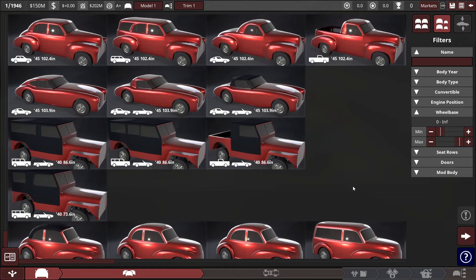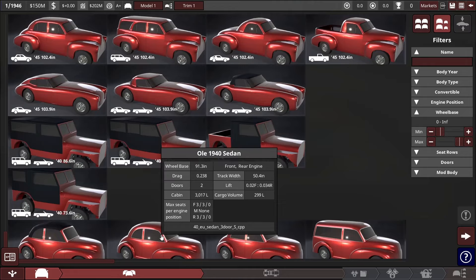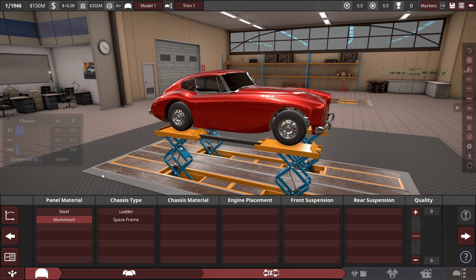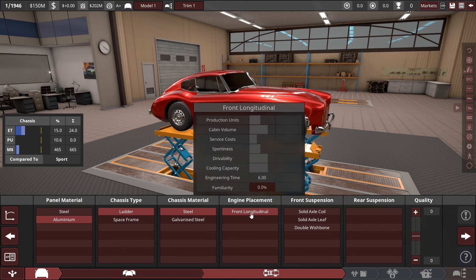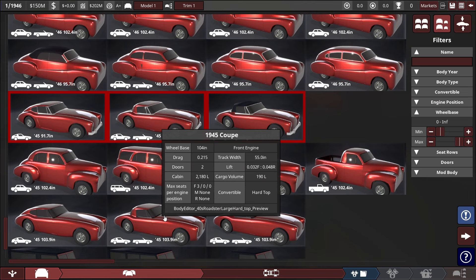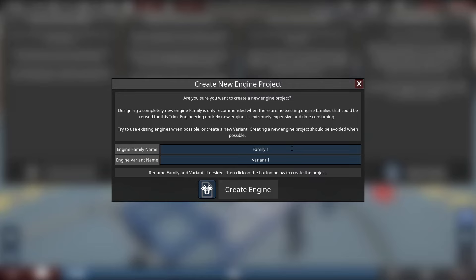There are really only two body styles we could use in the beginning. I'm not gonna use the 103-inch one, I'm gonna go with the smaller one since smaller equals less weight. I'm gonna go with aluminum pan material since we only have a small factory to start with. I'm going for ladder chassis, steel material, front longitudinal, and double wishbone front and back. What the hell, where did the bumpers come from? Is that normal? This one has bumpers but this one doesn't - that actually caught me off guard.